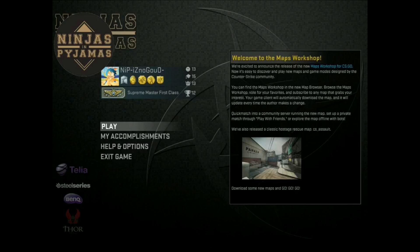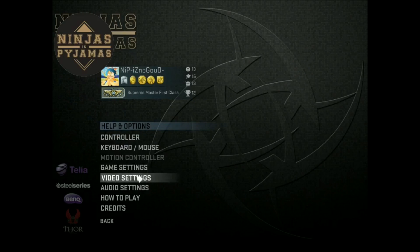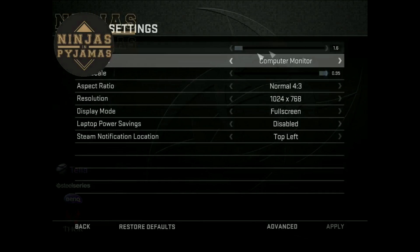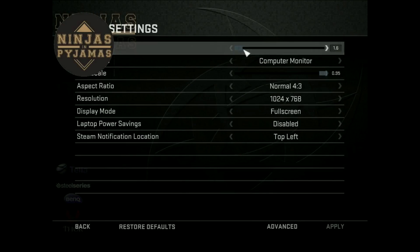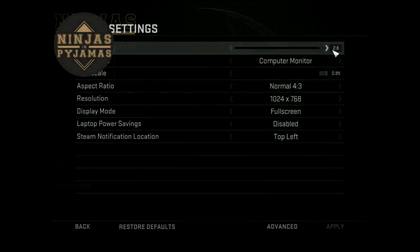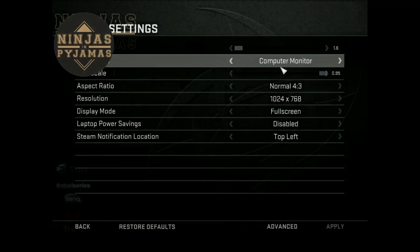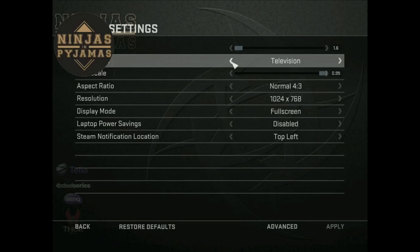Now I will show you settings in CS. So brightness is at 1.6 — if you pull it down it's too dark, pull it up and on a computer monitor or television it's too bright. So we go with 1.6.